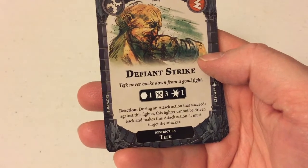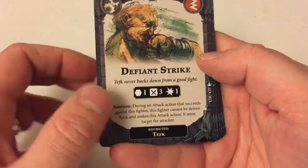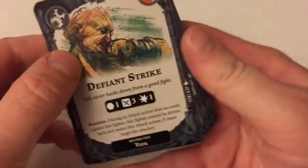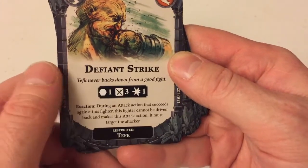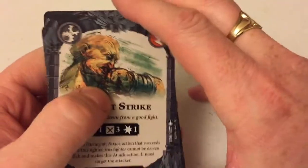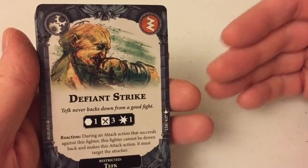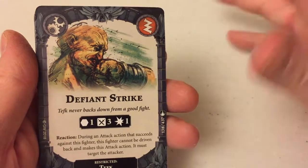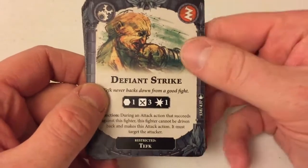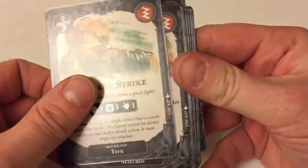Defiant Strike — during an attack action that succeeds against this fighter, this fighter cannot be driven back and makes this attack action. This is restricted to Tefk, but it's an ability that not only lets you hit back at someone when they hit you, but it prevents you being driven back. If you're building a deck around holding objectives, one of the things that's going to cause you a problem is if characters come in and push you off those objectives. If you've got upgrades that allow you to stand your ground and stay exactly where you are, you've got more chance of scoring those objectives.